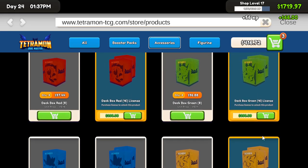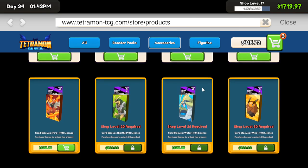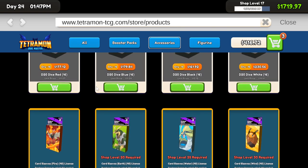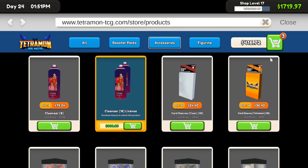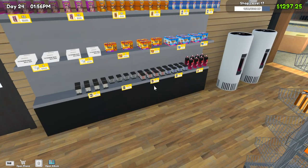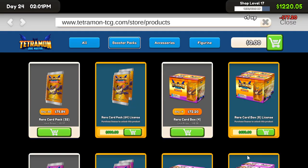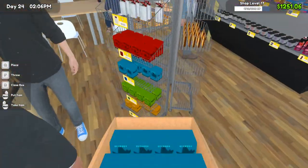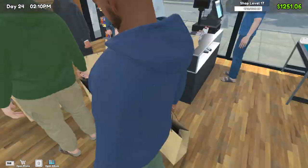I was tempted to buy all of these just to start getting licenses and stuff, but I decided against it. I do want to buy these and get them in the shop, but we'll need to move the deck boxes and I'm not quite sure exactly where we're going to move them yet. We'll just buy all that stuff for now — we should have bought a case of those also. We've got a lot of that stuff going on — profits are coming in and out the door pretty quick, which is always nice.